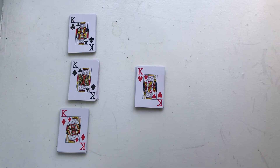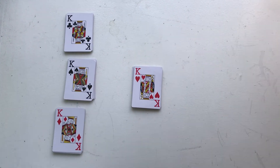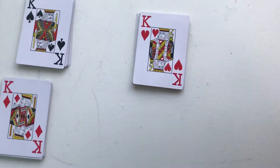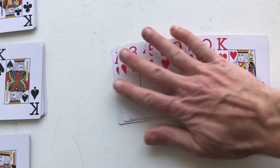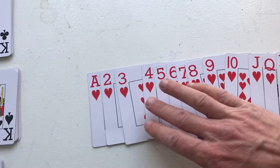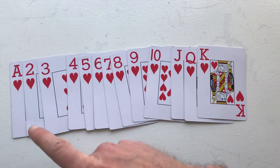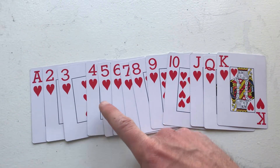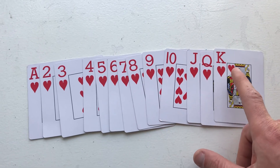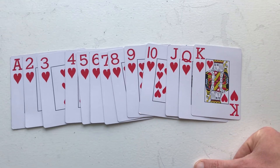The answer is there are 13 hearts in a deck of 52 cards. The reason for that is we have the values ace through king — that's 1, 2, 3, 4, 5, 6, 7, 8, 9, 10, 11, 12, 13 — that's 13 cards.